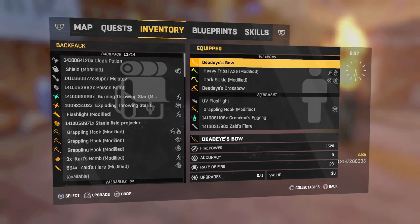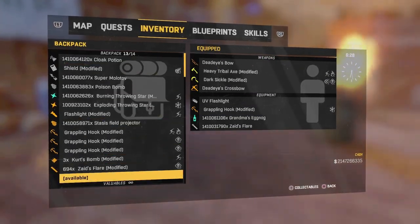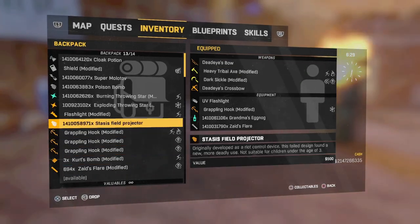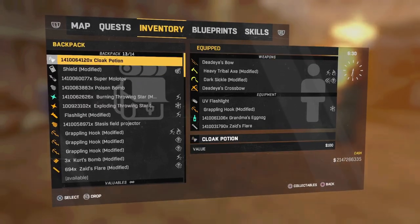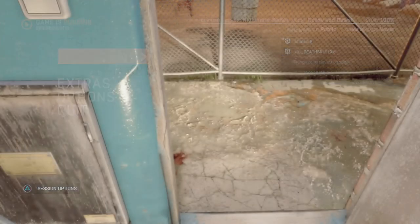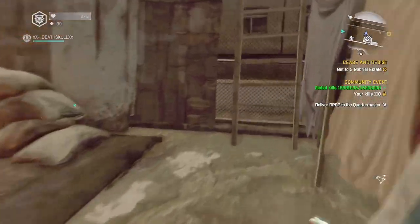A billion of Zate's flares — sooner or later I'm gonna do these flares because they just look way cooler. Kurt's bombs I'm just gonna leave in my stash. To do this video I got one of my good friends, Skull, to join — you guys won't be able to hear him but I will.